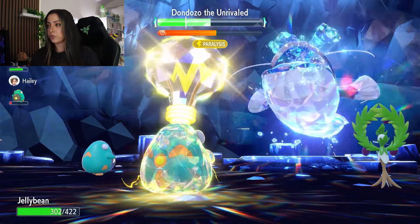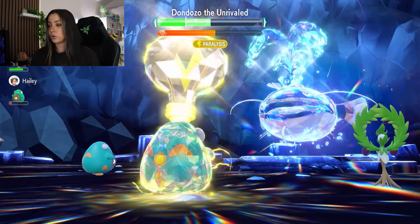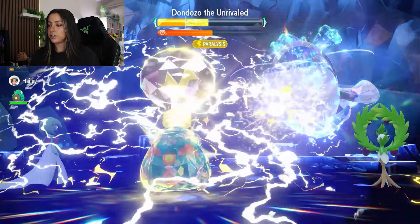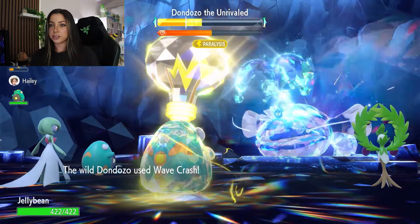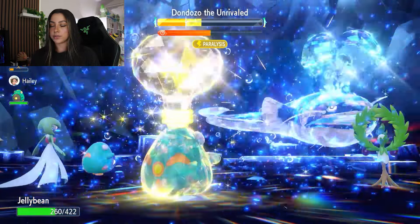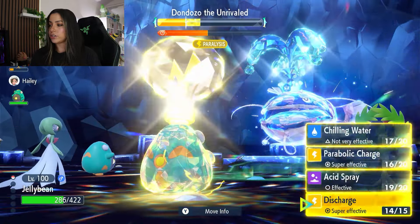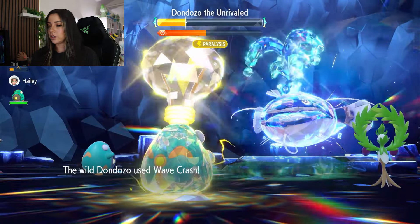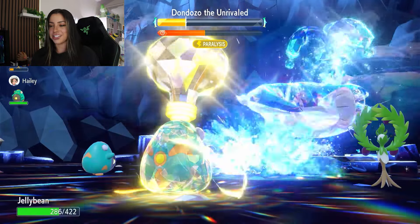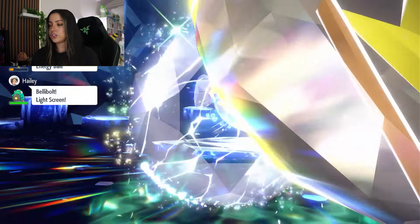Now that we've gotten back up to full HP, I should be pretty free to use Discharge. We did get lucky with a Paralysis, so we're basically getting a free Discharge without taking any damage. Here is our Discharge — it doesn't do too much damage, but it's going to be the hardest hitting move we can use on it. We are going to get hit by a Wave Crash, which does quite a bit of damage once again, but it did activate Seed Sower so we're going to get some free HP heals. I'm going to go in with another Discharge since I'm pretty good on HP. Dondozo really does not like us — he really said let me use the hardest hitting move I have. We did get lucky again and it got paralyzed, and its shield did break.